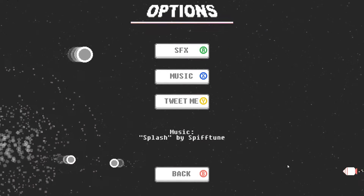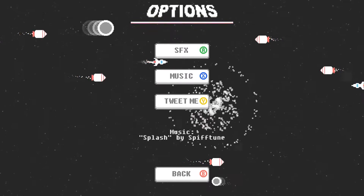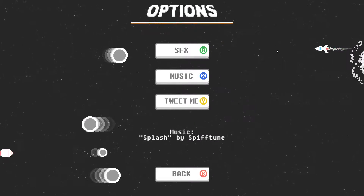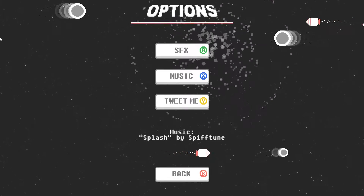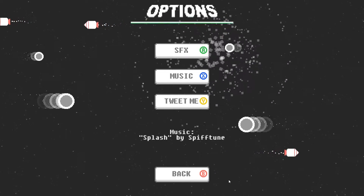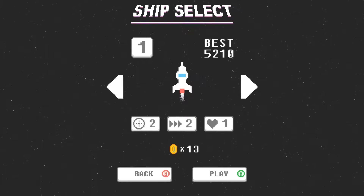For the options, I would like to see volume sliders and a windowed mode option. I don't need many graphics options, but having the option to go into a windowed mode would be nice. It just starts up automatically in fullscreen, so maybe some resolution options along those lines would be nice too. Anyway, let's go ahead and go into the game.